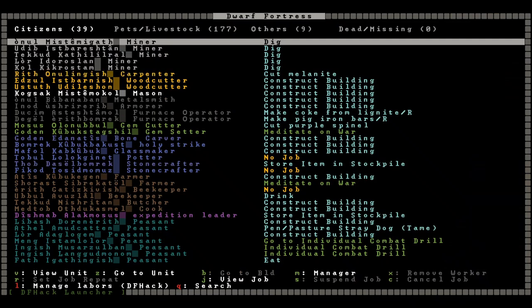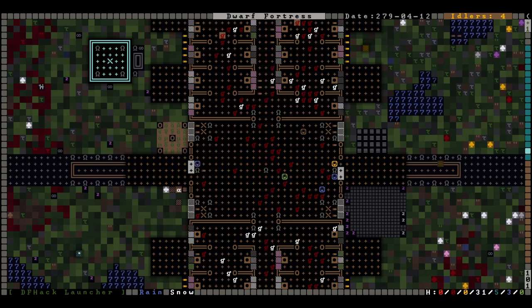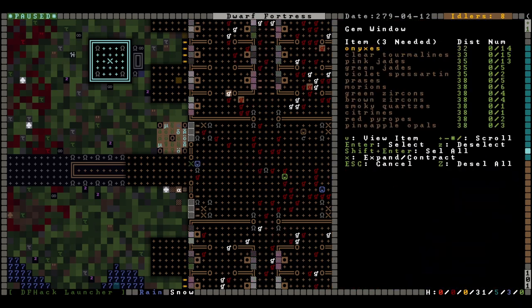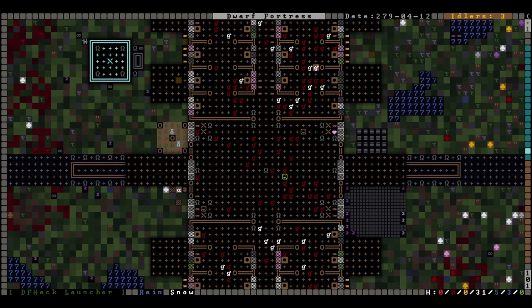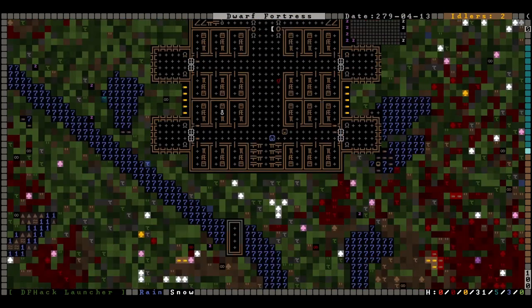The dwarves seem happy enough. We're up to 39 dwarves, so we have four times as many geese as dwarves. We put a lot of goose statues around. Remember, everyone — this central chamber here with all the goslings in it is actually our temple. That'll look nice. I hope these are secure enough that the enemies won't just smash through them. We did put in beehives — we had beekeepers, we had bees — so we have 20 beehives now.